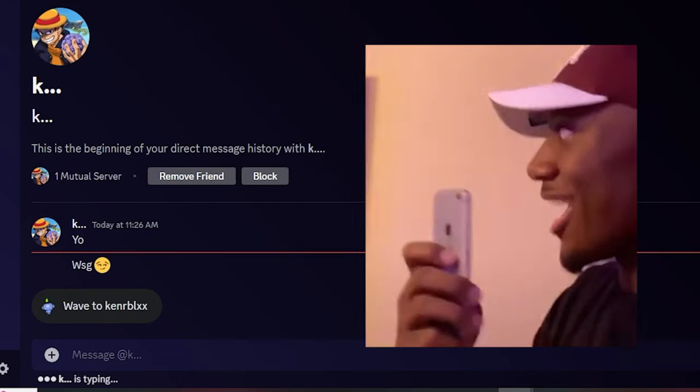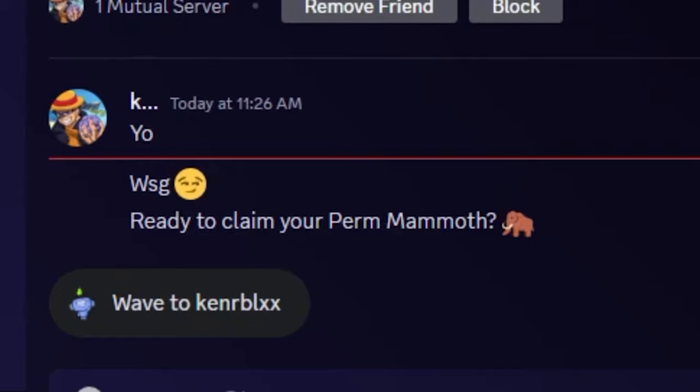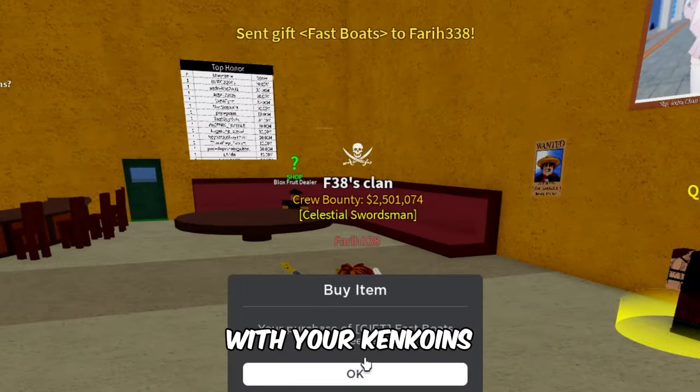Within 24 hours, I'll slide into your DMs and give you what you bought with your Ken Coins.